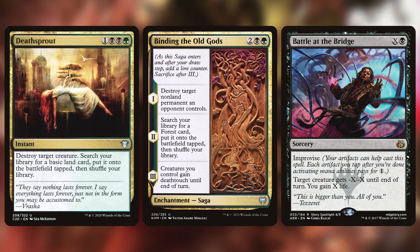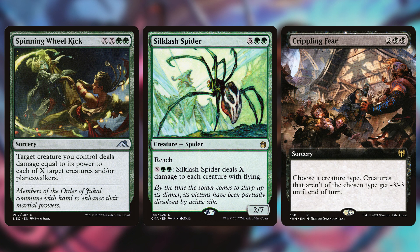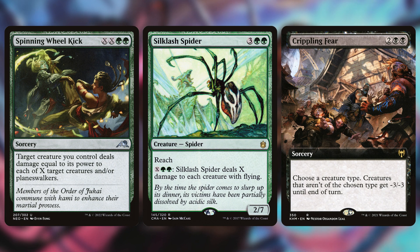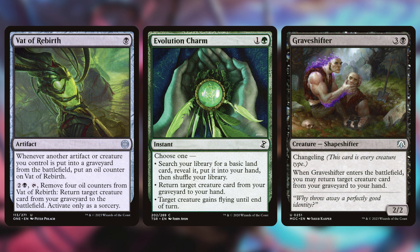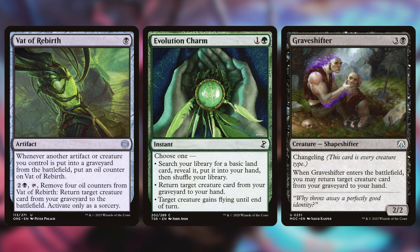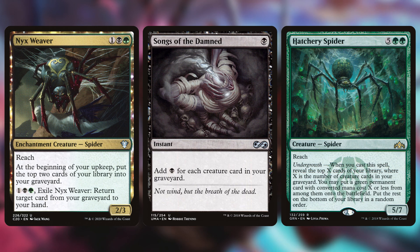As far as removal goes, this deck has plenty of it. Ignoring everything that's been mentioned so far that can deal with creatures, there's also cards like Battle at the Bridge, Binding the Old Gods, and Deathsprout to serve as single target removal, as well as board wipes in the form of Crippling Fear, Silk-wrap Spider, and Spinning Wheel Kick. As far as getting cards back goes, Gravedigger, Evolution Charm, and Vat of Rebirth do wonders for allowing us to keep our creatures after death, and Hatchery Spider, Songs of the Damned, and Nyxweaver also take advantage of our graveyard in various ways.